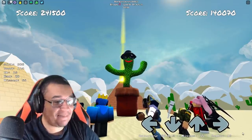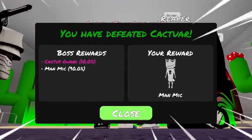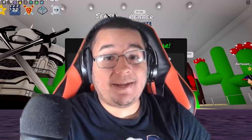And there we go, we finally beat him! So you've defeated the Cactar and I guess there's two tiers to this. You get the main microphone skin, but there's also a 10% chance you can get the cactus guard. So good luck — it's going to take you a while to get that animation.